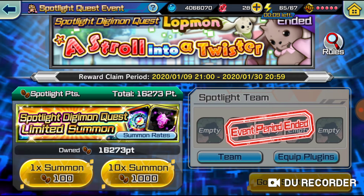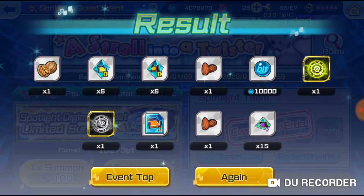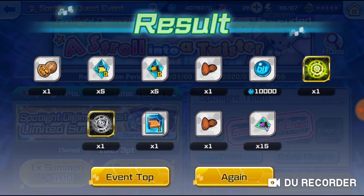All right, first multi! We got some food, some workout stuff, 10,000 bits - that's nice - and we got two hard codes, that's pretty nice, and then some more workout stuff. Nice, let's keep going.